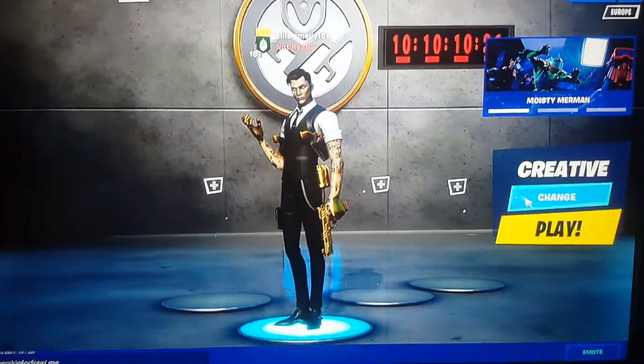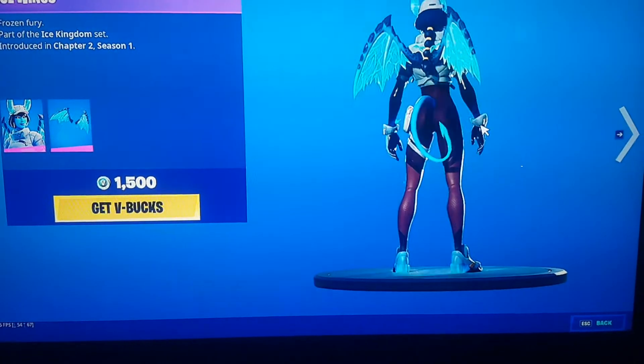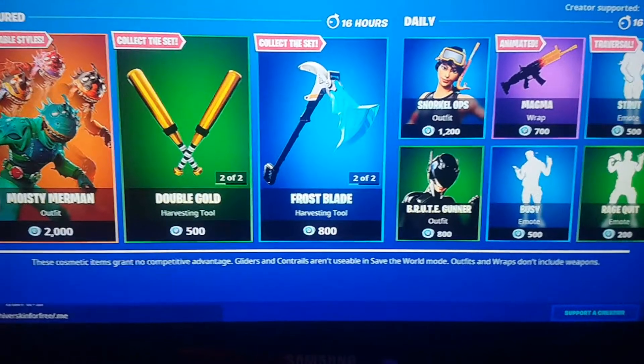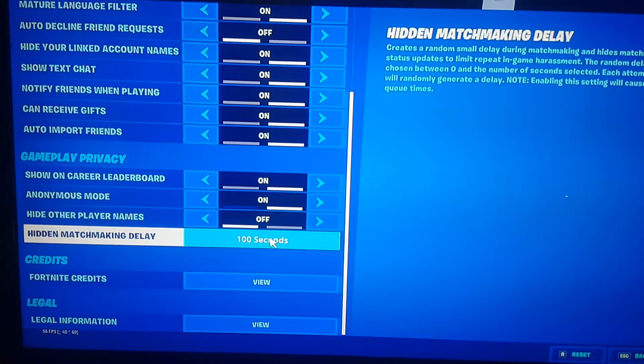Once you've done this, press Apply and come off of this. Then you need to preview the skin — go over to the skin and preview it, look at the skin as well. Once you've done this, come back off of it, then go back to Settings and the Player Icon.